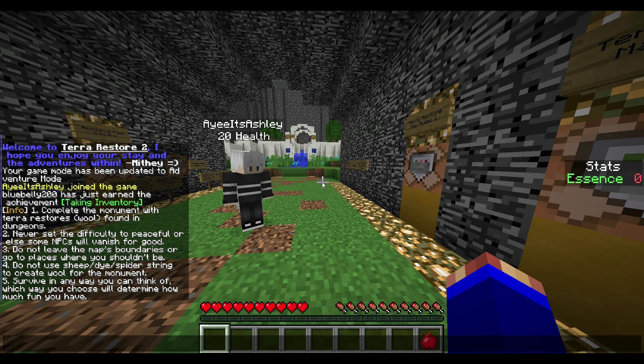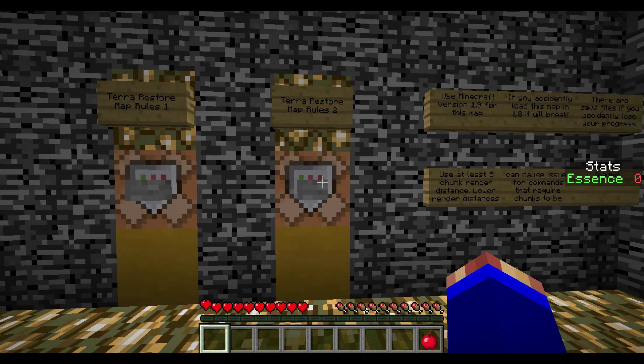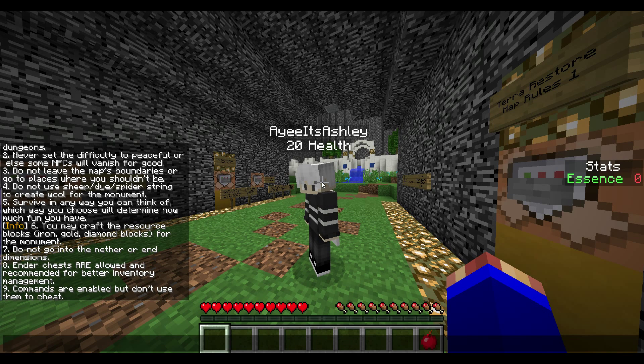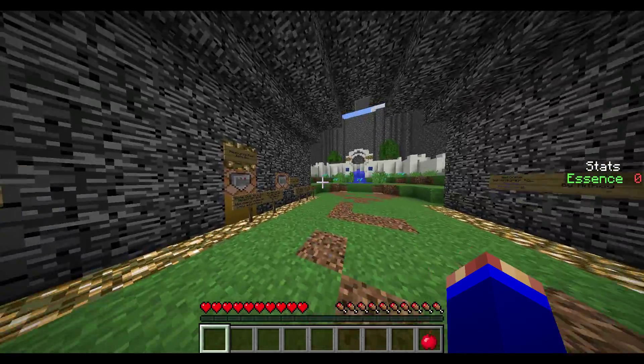Terra Restore map rules: Complete the monument with rare stored wool found in dungeons. Never set the difficulty to peaceful or else some NPCs will vanish for good. Do not leave the map boundaries or go to places where you shouldn't be. Do not use sheep dye or spider string to create wool for the monument. Survive in any way you can think of — which way you choose will determine how you play.